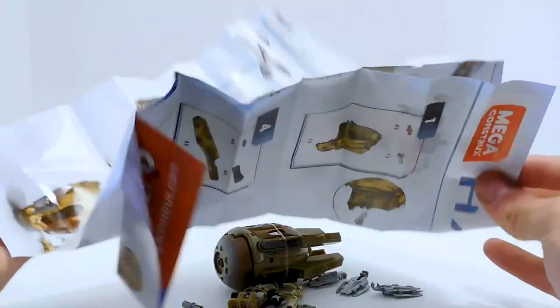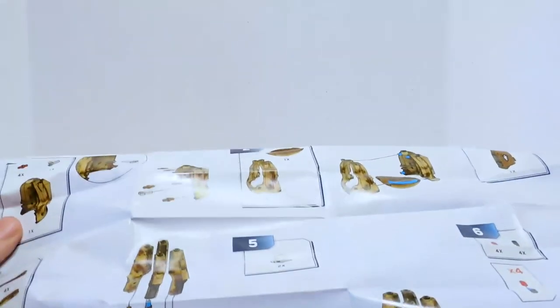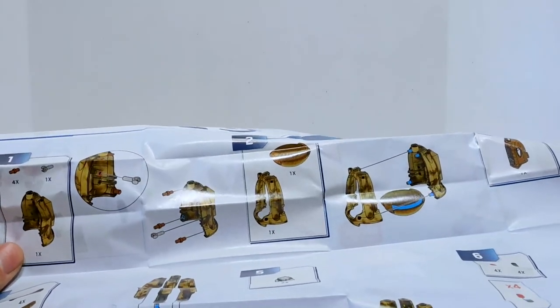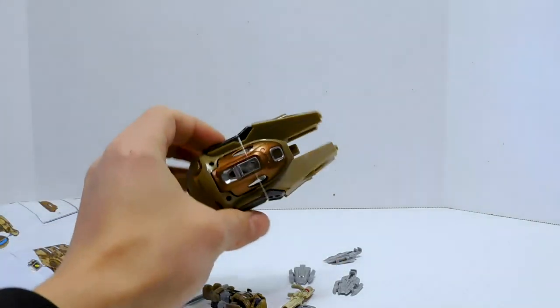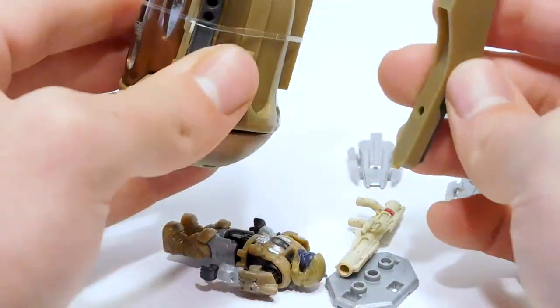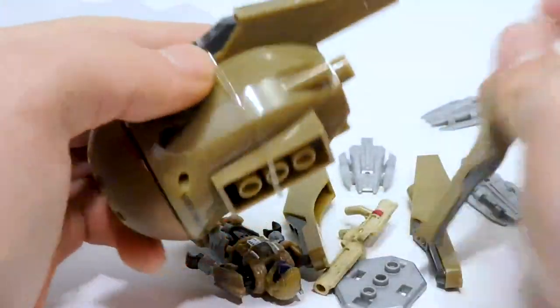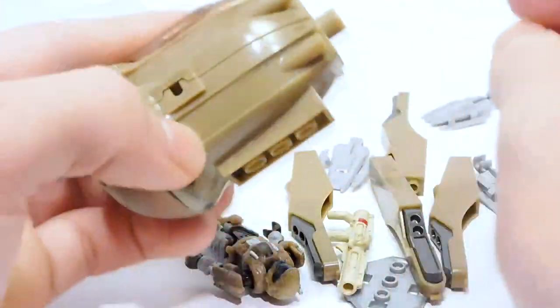And then we have some instructions, which are just a giant sheet. Wow, okay. So it looks like you actually can assemble and disassemble the pod, which is something I didn't know at first. It will be very interesting to see — I guess all the parts are in here. Oh, they're all just bungeed on at the moment, so we can just slide those out, like so, and slide that off.